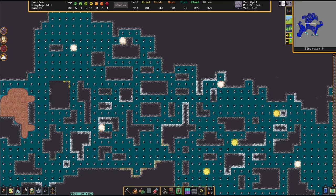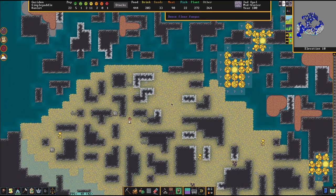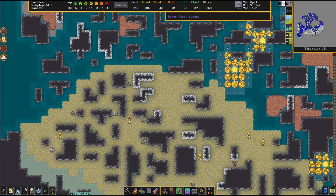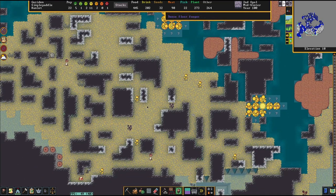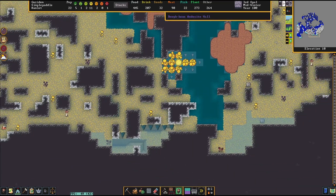Man, there's a lot of water here. We'll see if maybe we can dig a staircase through here to let us come down here so we can at least walk around down here and look at things. We've got some plump helmets down here, we've got some dead pigtails. But maybe we can find something good.